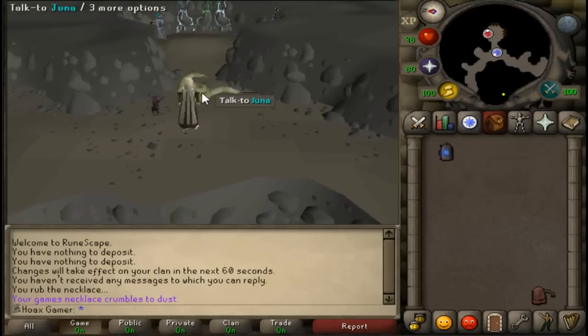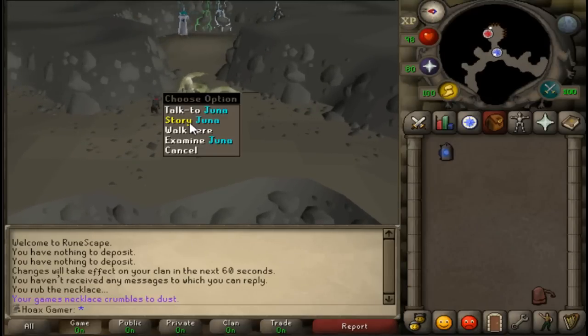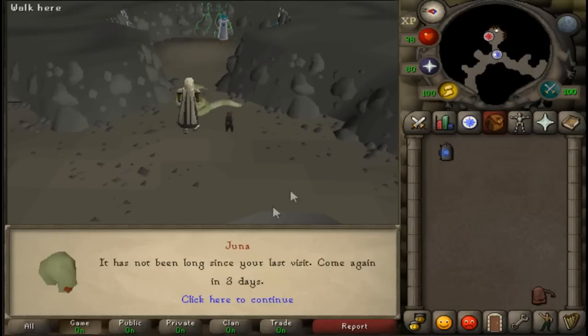To play this minigame, all you want to do is right-click and click Story on Juna. Once you do this, you'll be entered inside the game. I did this not so long ago, so I'm going to show you guys a clip and tell you exactly what to do.